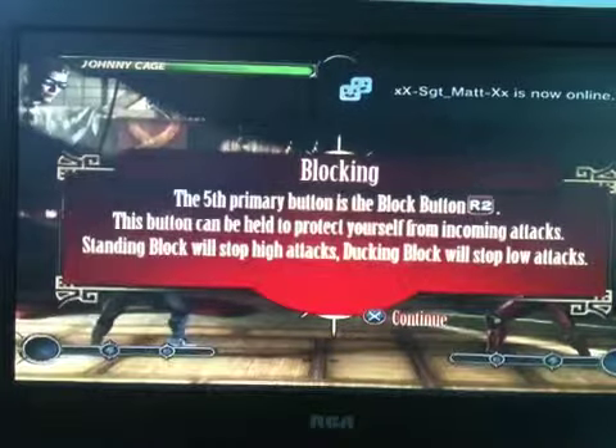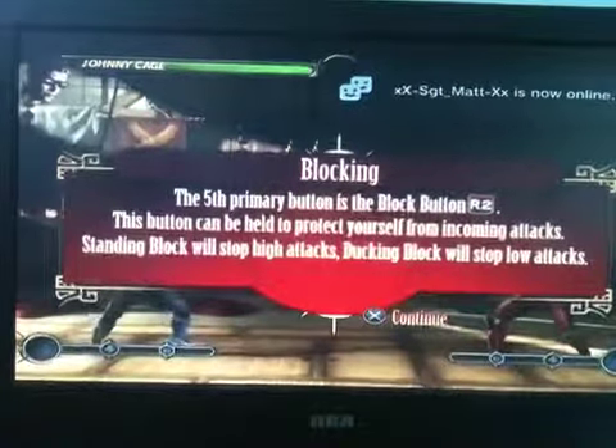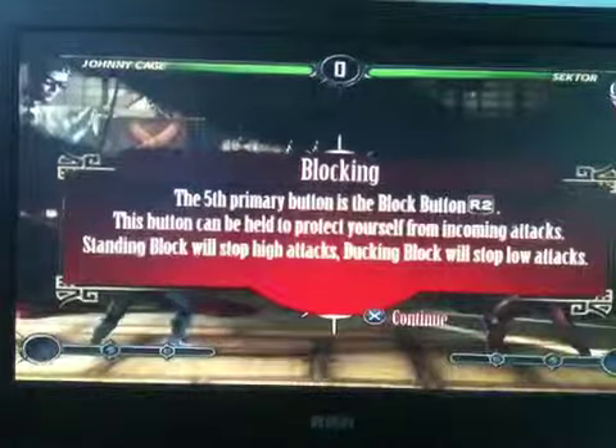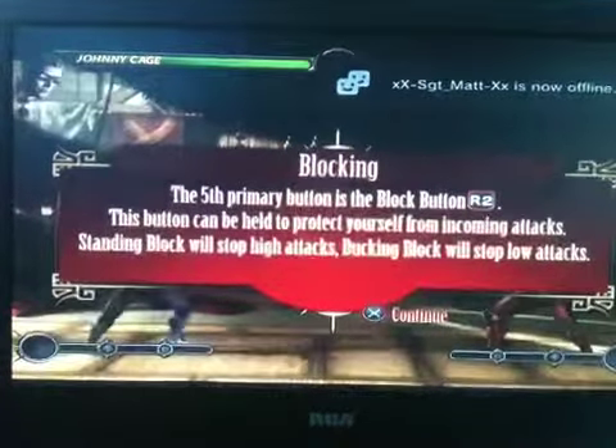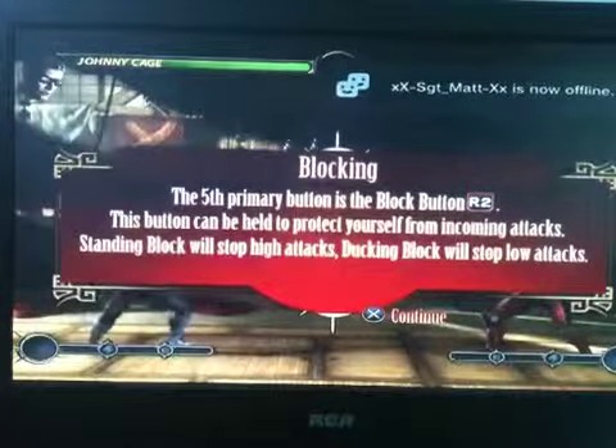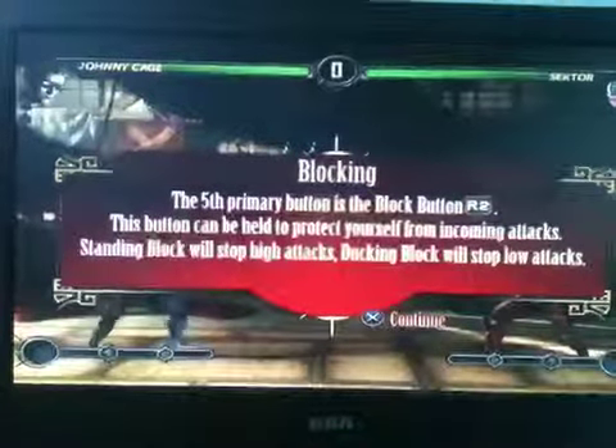The fifth primary button is the block button, which is R2 or RT if you're on Xbox. This button can be held to protect yourself from incoming attacks. Standing block will stop high attacks. Ducking block will stop low attacks.